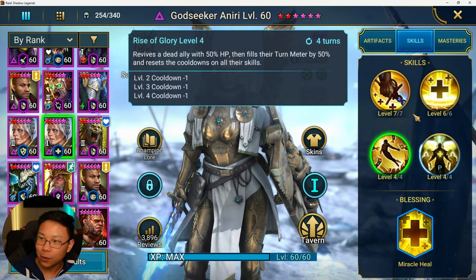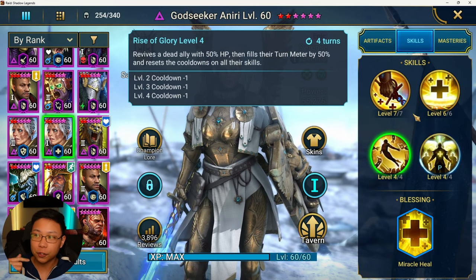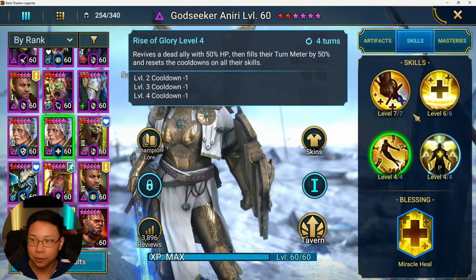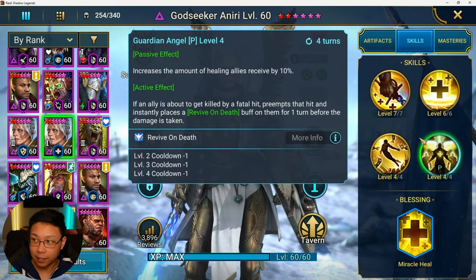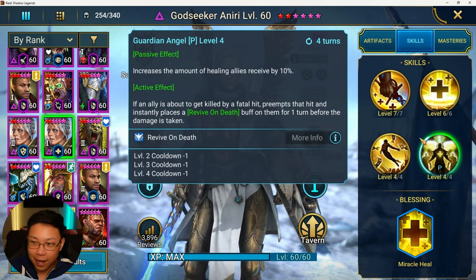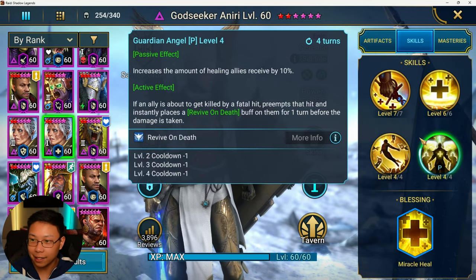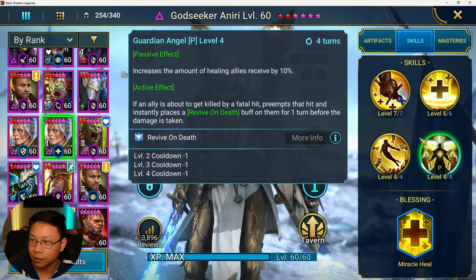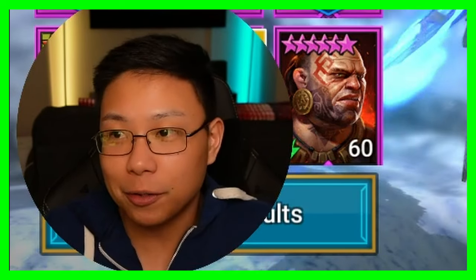Her A3 is going to revive a dead ally with 50% HP, fills their turn meter by 50%, and resets the cooldown on all of their skills. Her passive effect increases the amount of healing allies receive by 10%. If an ally is about to get killed by a fatal hit, it preempts that hit and instantly places a revive on death buff on them for one turn before the damage is taken — so you're coming back whether you like it or not.